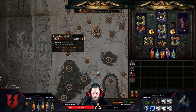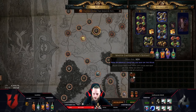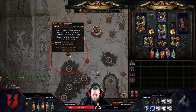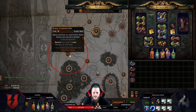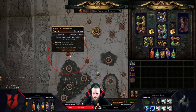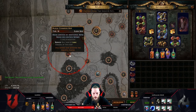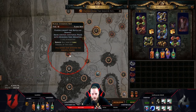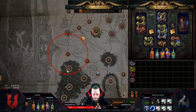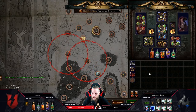I want to have the maximum amount of monsters on the map — additional monsters, additional pack size, and so on. I don't want to do abyss because they spawn so slowly. With my build I want to go super fast, so waiting for the abyss to spawn and crack up is just a waste of time. Here we have mirrored rare packs, additional rare packs — that's good. The next one is additional cold monsters — that's super good.